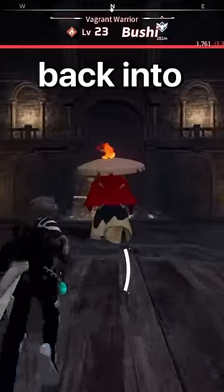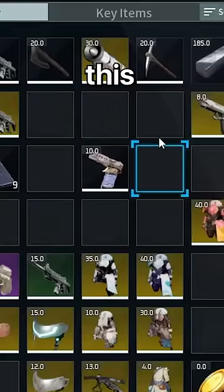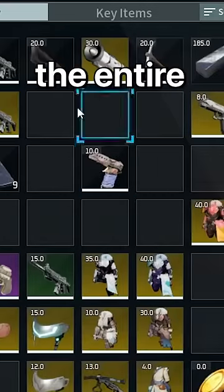Once you get back into your world, you'll need to take out Bushi, Quivern, and Relaxosaurus in that order. When you do this, don't forget to have a makeshift handgun in your inventory the entire time.